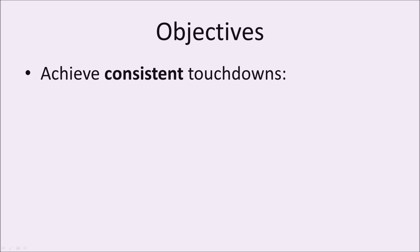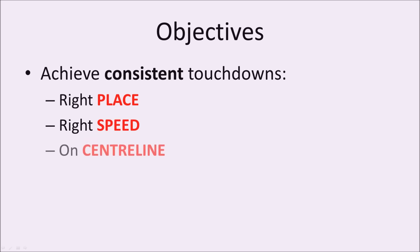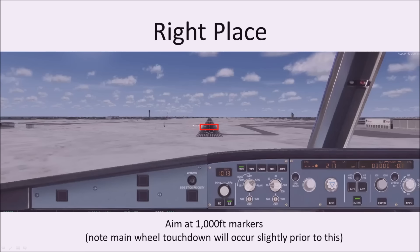In terms of our objectives for landing, we want to achieve consistent touchdowns — that means in the right place, at the right speed, and on the centerline. If we grease it on, that is a bonus. The priority has to be to get us in the right place in the touchdown zone, at the right speed, and on the centerline.